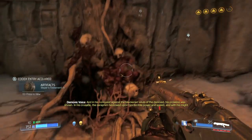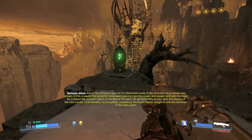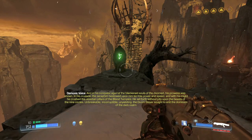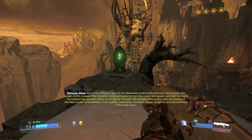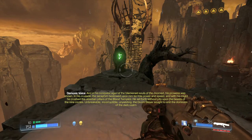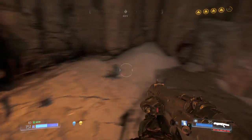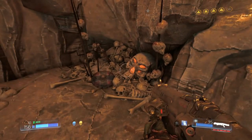The data log reads: 'And in his conquest against the blackened souls of the doomed, his prowess was shown in his crusade. The Seraphine bestowed upon him terrible power and speed, and with his might he crushed the obsidian pillars of the blood temples. He set forth without pity upon the beasts of the nine circles — unbreakable, incorruptible, unyielding — the Doom Slayer sought to end the dominion of the dark realm.' I don't think we are the Doom Slayer anymore, but that's who the lore was talking about from the previous games.